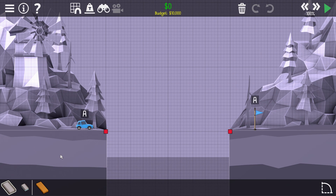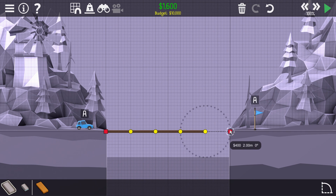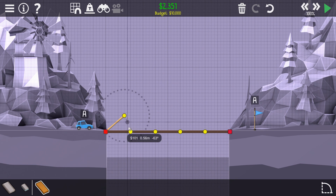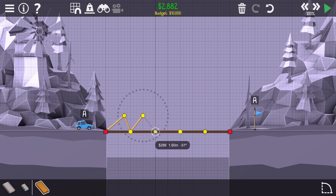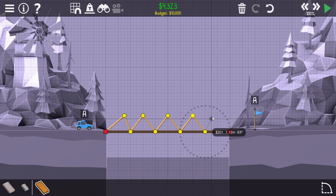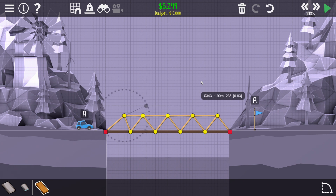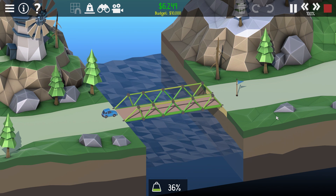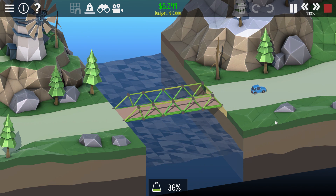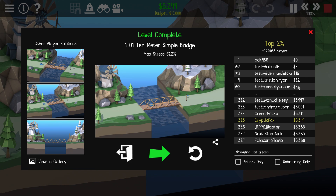The first one: a 10-meter simple bridge. I think the first couple of them are not going to prove too challenging, but hopefully we don't cause any horrible death and dismemberment along the way. This game, if you haven't seen it before, is all about the triangles. We had a budget of 10,000 and got 6,249. First attempt - super easy. The first levels are going to be quite the breeze. How did Bolt 986 get through this one without spending a single dollar? That's impressive.